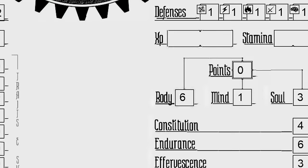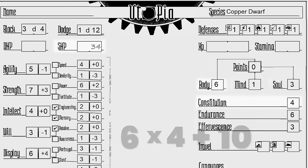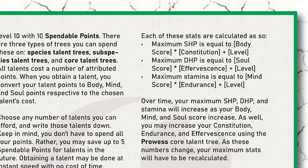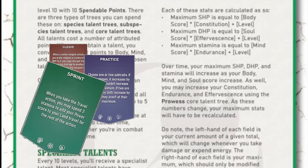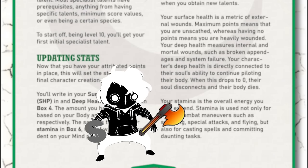There's a formula for each of these stats. Our maximum SHP is equal to our body score times our constitution, plus our level — in our case, 6 times 4 plus 10, leaving us with 34 SHP. Our stamina will be mind times endurance plus level, leaving us with only 16. Our DHP will be soul times effervescence plus level, giving us a hearty 19 DHP. These calculations are in the book, and for new players, I'd personally recommend writing them down on your character sheet. Other than gathering items and spending money, our actual character is fully completed.